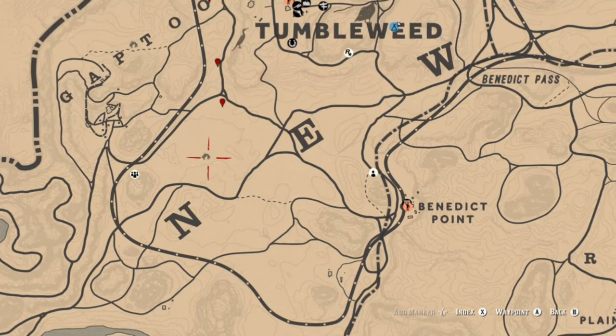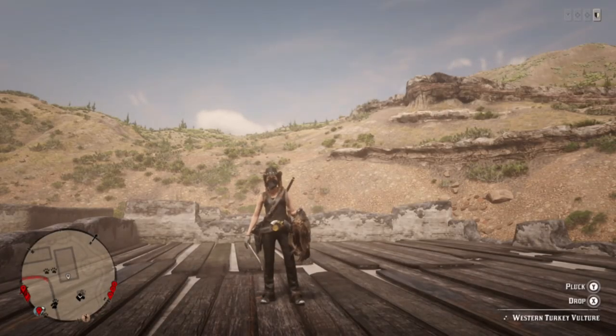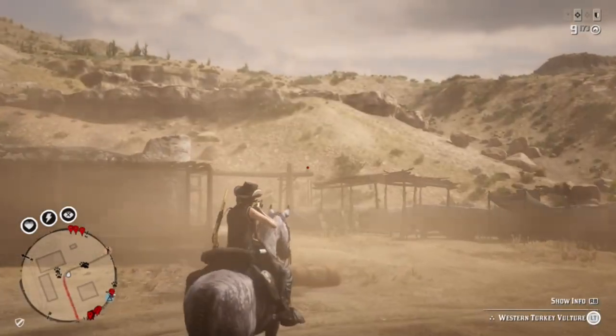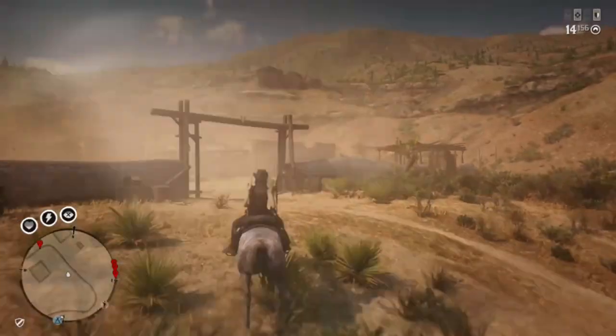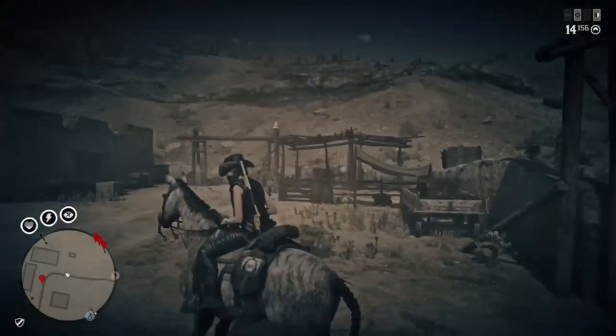The next thing we're going to talk about is vultures, which you can find in certain locations. One of the better locations is going to be Wrathscale Fork. There are three different spots where they spawn inside Wrathscale — at the back gate, the barn, and the front gate. I ended up getting those two.